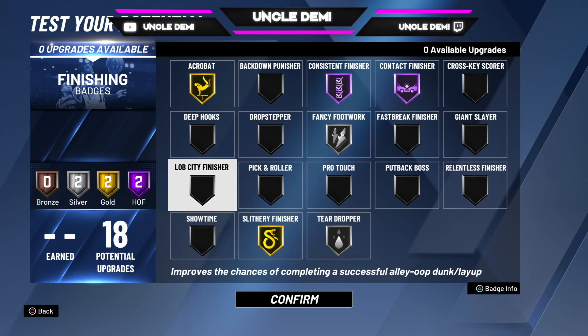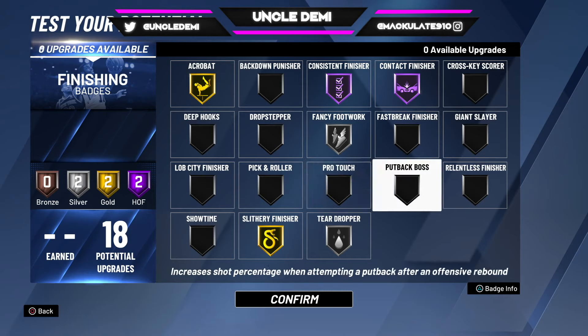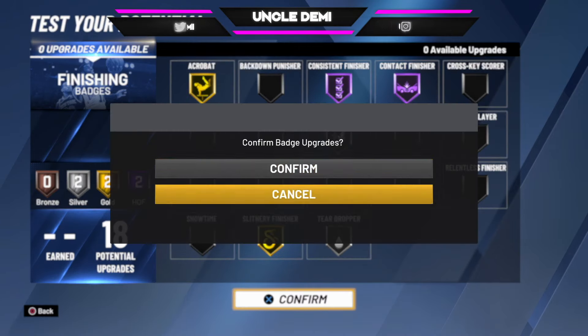You can also try lob city finisher if you'd like to do lobs. Pick and roller is good too. I thought about relentless finisher, but I wasn't sure what to sacrifice for it. I just don't know if it's worth having — but again, it's your call.